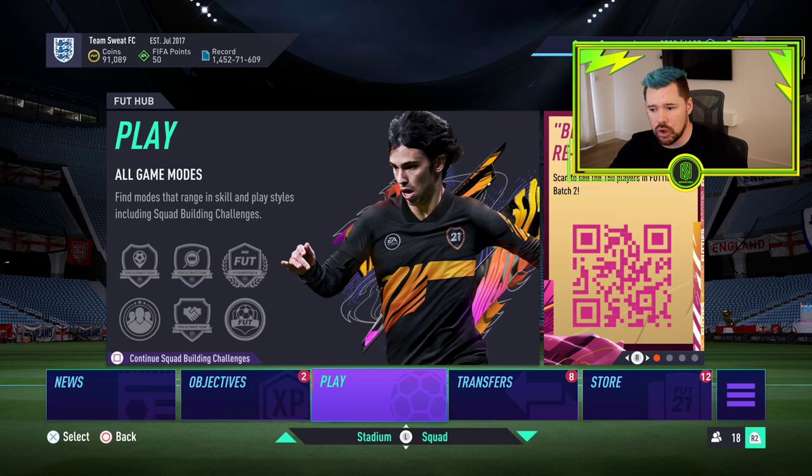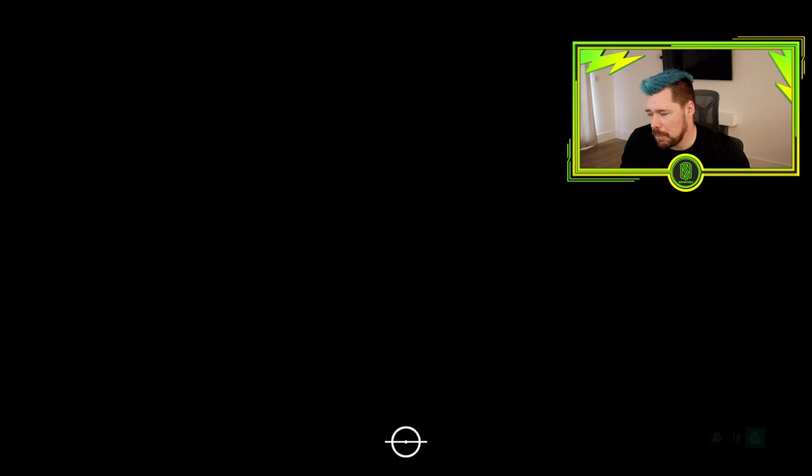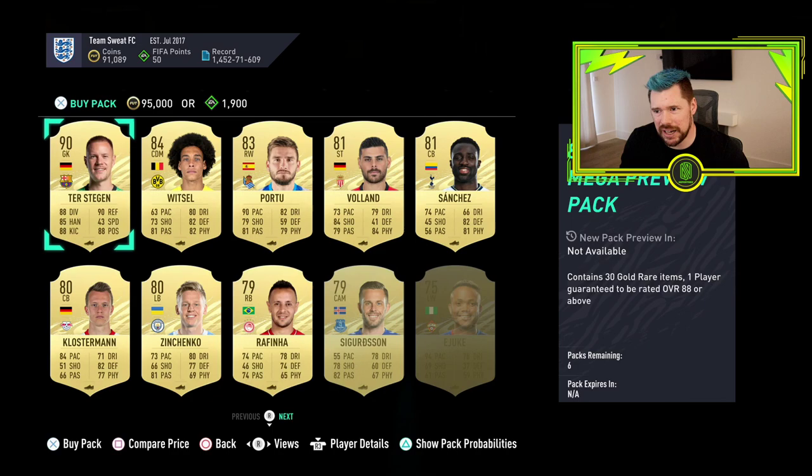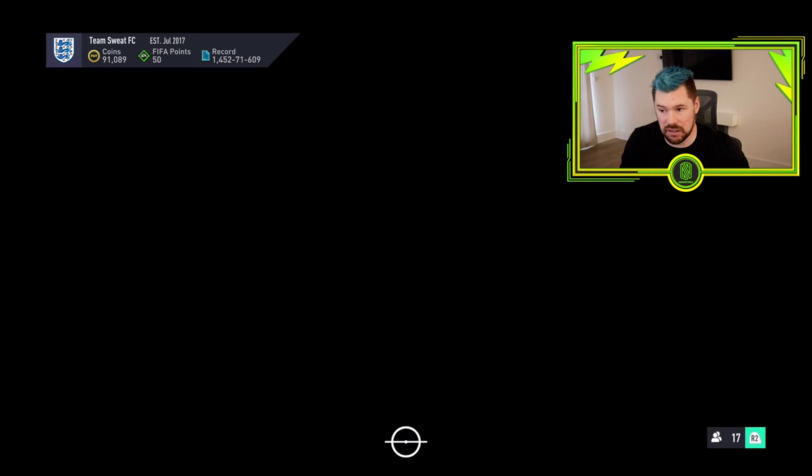Let's take a look at today's content. In the pack section we have the 88 plus star rare mega preview pack. We're gonna get an 88 plus — oh, Terstegen, 95k coins. Hmm, just not the one I don't think.